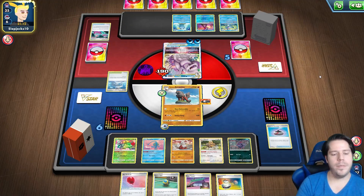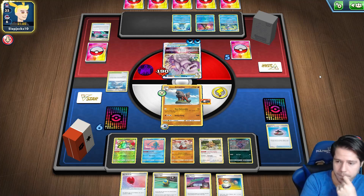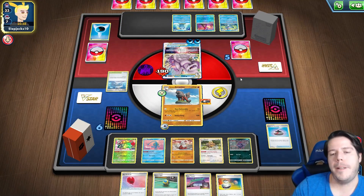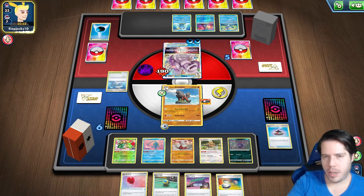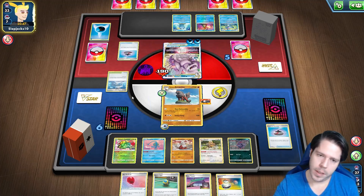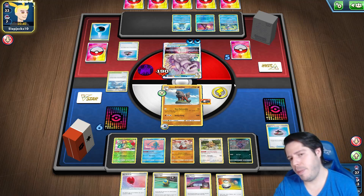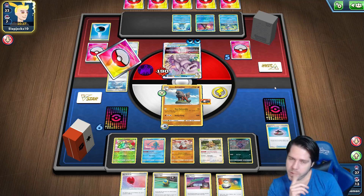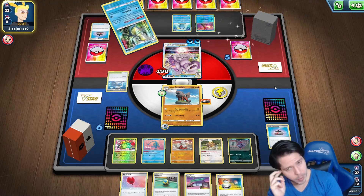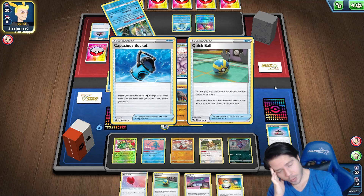A lot of these cards are very playable. I do have a problem with the Rose Tower being my second copy of the stadium — if I have to play that next turn to bring my hand to zero cards and my opponent wants to play Lost City, I'll be in trouble. I did get an attack off, so if they play Lost City now I have the counter; if they don't, I'll have at least one extra Arcanine to attack with. Win-win.